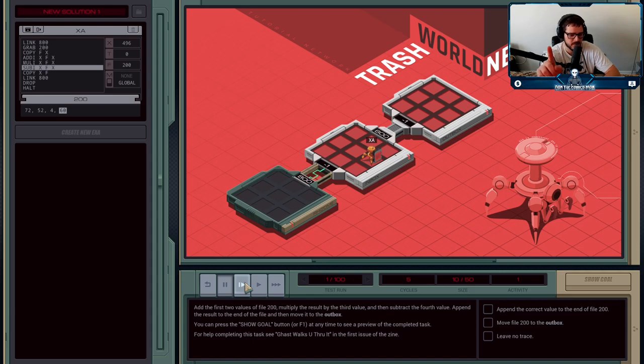The last step according to the instructions is to subtract the fourth value, which is 60, so we should end up with 436 in X. For subtraction, order matters: you subtract the first operand by the second. So SUBI X F X subtracts what's in F from what's in X, saving the result into X — we end up with 436. Now we need to append the result to the end of the file. Appending means putting something at the end — we're not replacing anything, just adding 436 onto the end. Since we're highlighted at the end of the file, we COPY X F, and 436 goes into the end of the file.